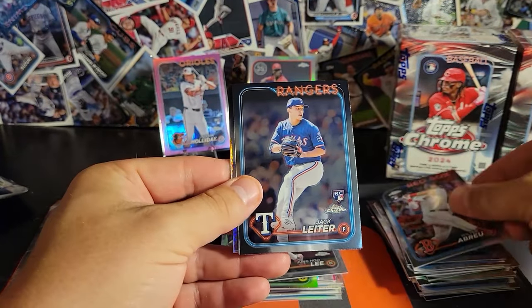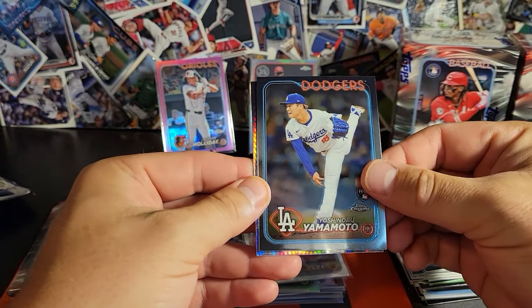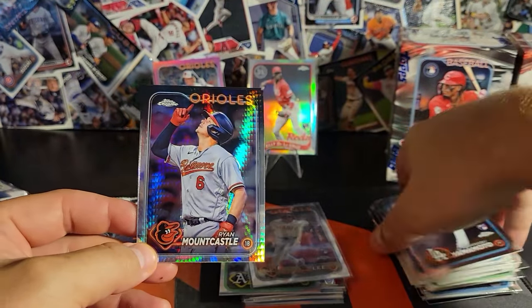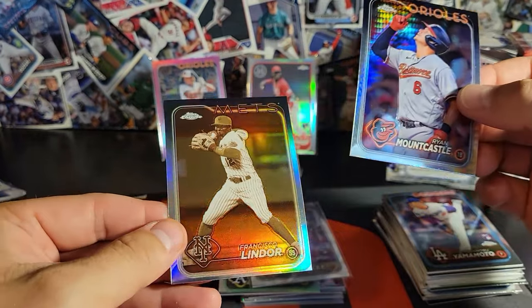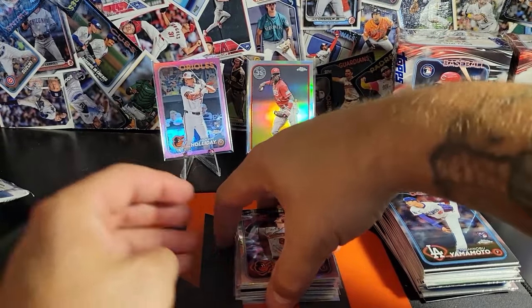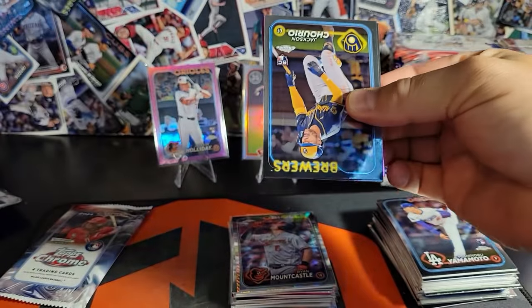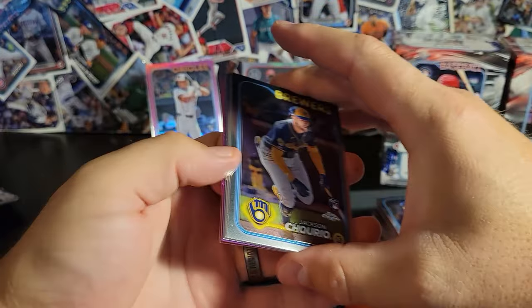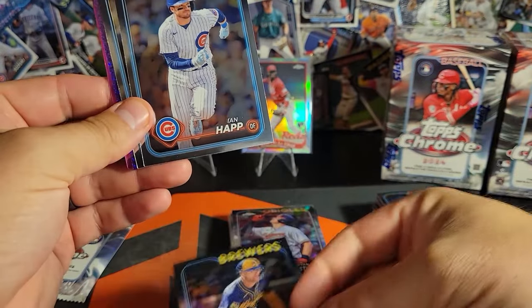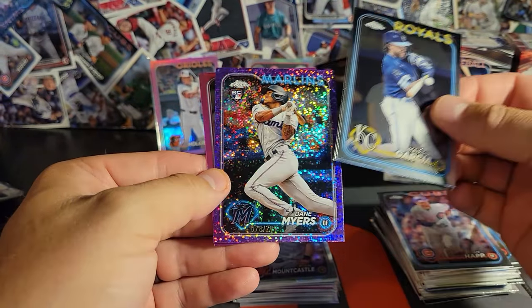Willier Abreu. Jack Leader, there's a Yamamoto — we'll take that. Orioles? Come on — Ryan Mountcastle, all right that's fine. And then our second sepia is Francisco Lindor. Mountcastle has been a pretty solid first baseman for the Orioles this year — I had him on my fantasy team for a little while. Jackson Chirio — make sure to get a sleeve on that. Looks like we've got a magenta sparkle for the Marlins — Dane Myers.